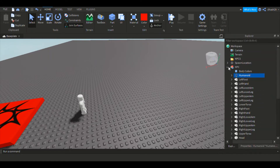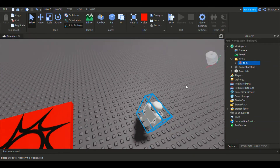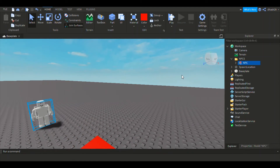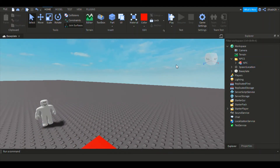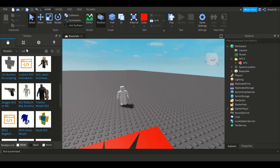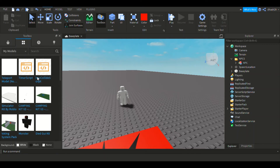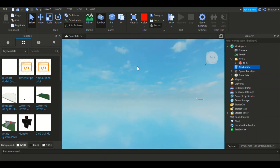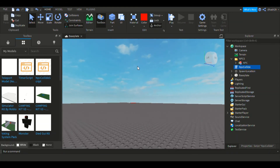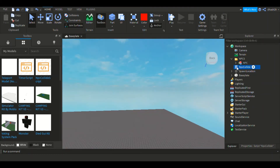Drag the NPC into the folder. Next, go to the link in the description and get the free model script. Then go to your Toolbox and click the NPC Collide Script. Put the NPC Collide Script inside ServerScriptStorage.